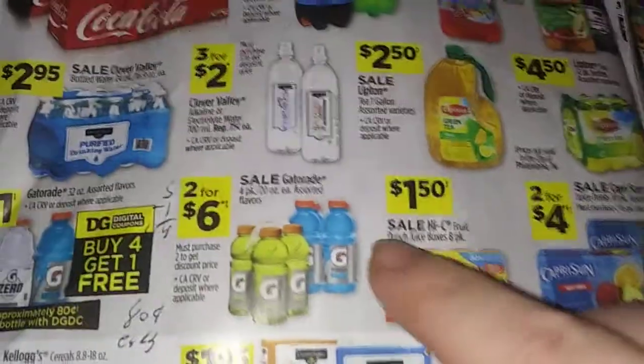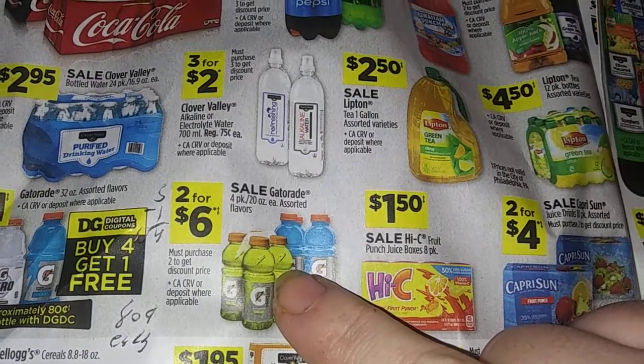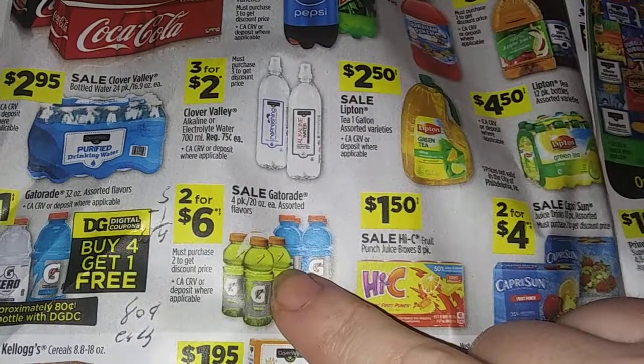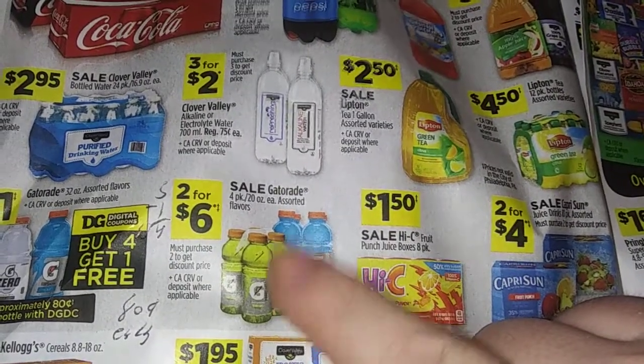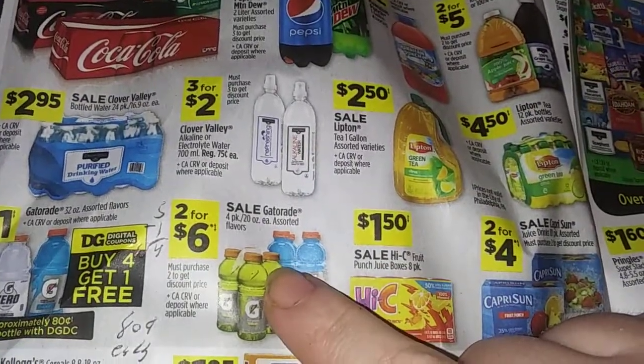Now here we go again - you want to make money? Two for six dollars. They're four 20-ounce pints, so you're getting eight of them. Those would at least be a dollar twenty-five each. So that's ten dollars if you have a vending machine - that's about a three dollar profit right there. In the factory, I'd say you sell them pretty quickly.